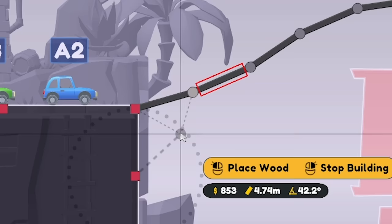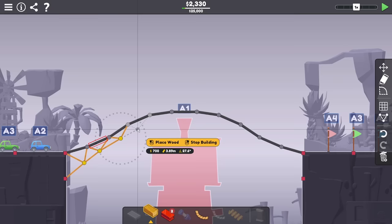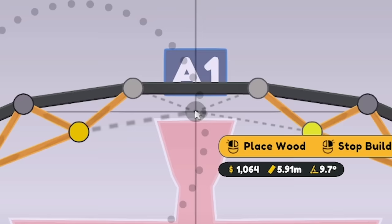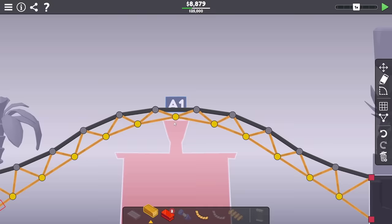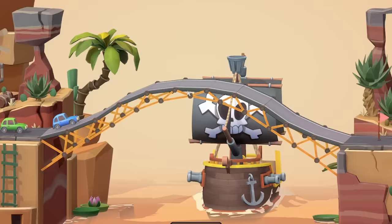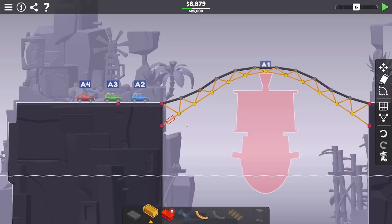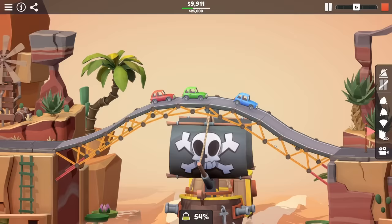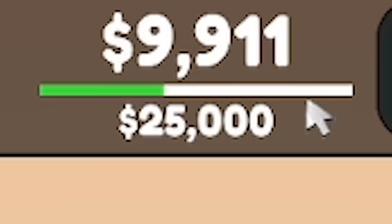So to start with I think we go underneath like that. Actually shall we just stay underneath the entire way? Yeah technically that works, although I should probably add something in the middle - not really for strength but to stop it flexing, because before this was all flexible. It's definitely not strong enough though. Let's for now just replace these bottom braces with steel and see if that is strong enough. It's pretty good. Oh they've got so much speed coming down. Okay it worked - 9,900 quid.